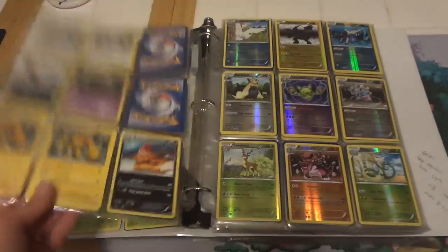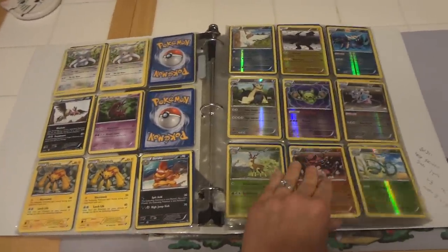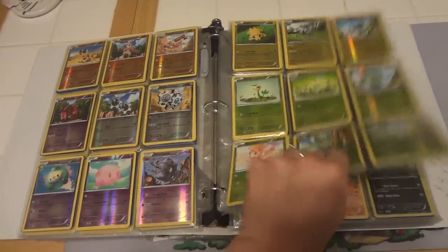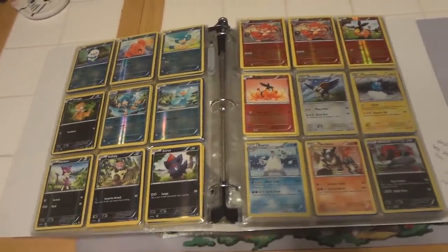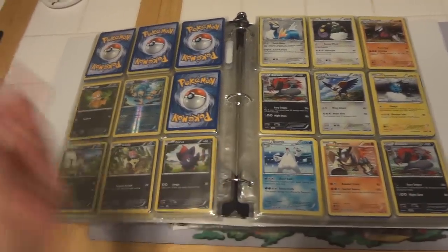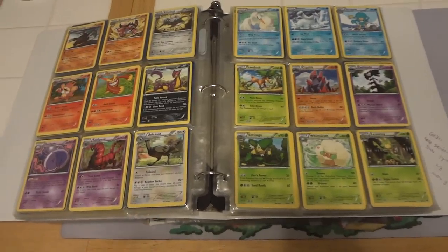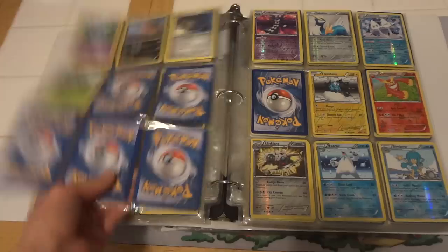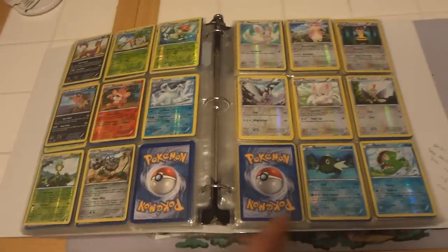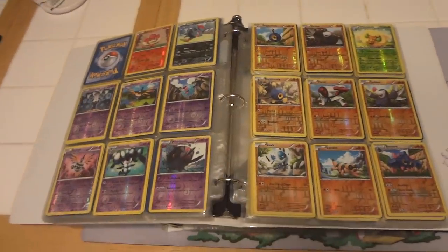Non-hollow rares, rare reverses. I'm trading for cards on my wants list only at thecatsmeowth.com. I should have a Roaring Skies set up very soon if it's not up already. I can also sell anything you see here. Most holos and rare reverses are a dollar. Non-hollow rares and common and uncommon reverses are 50 cents. There are a few exceptions, but if you send me a list of everything you want, I can let you know if anything falls outside that price range and we can go from there.